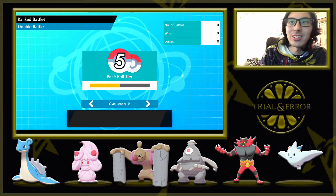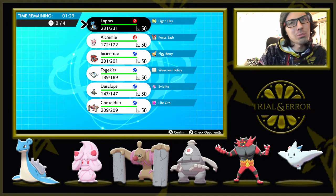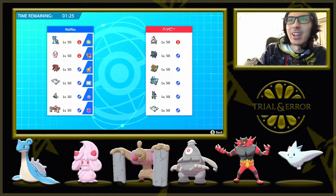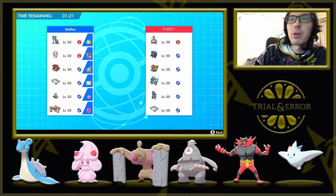An opposing trainer has been found. We're going to be battling with Hoppy, who is bringing Duraludon, Grimmsnarl, Kommo-o, Gyarados, Lucario, and Togekiss — so I see a lot of setup.